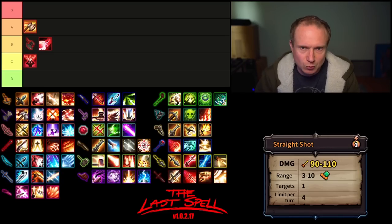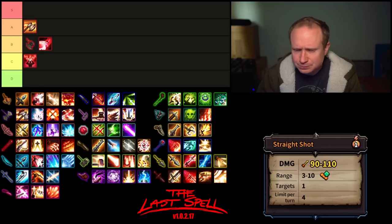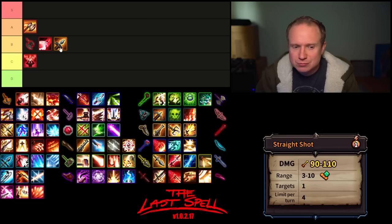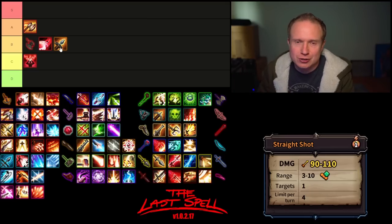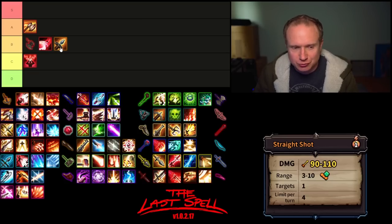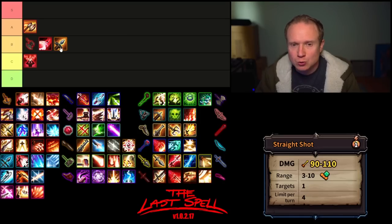The Crossbow is an interesting one — I have a bit of ambivalence about it. It has a relatively high base damage, which is really nice, and Straight Shot has a pretty healthy range, although the inaccuracy builds pretty quickly, and it has four uses per turn. I think Straight Shot goes in B tier — it's a good bog-standard damage ability, but it doesn't hit quite hard enough to fully justify the Crossbow's value. I also want to say all weapons are viable, so if something ends up in C or D tier, that doesn't mean it is without value.